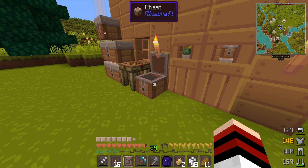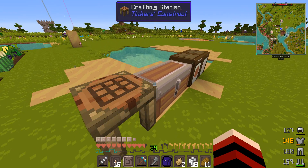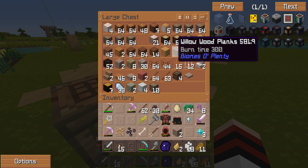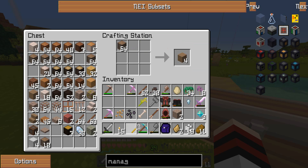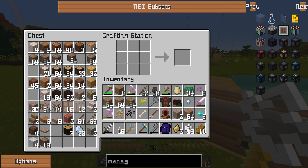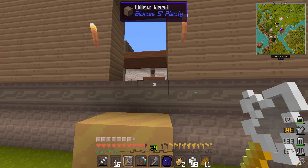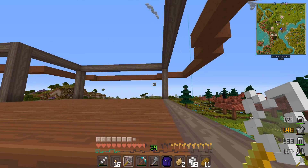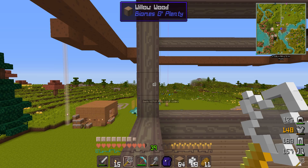Anyway, I'm just going to continue building. For my floor I think I'll use willow planks — yes, I have willow planks. My inventory is a horrible mess but that's okay. I want to finish this house before I really do any ThumbCraft, because having space set up is a crucial necessity for ThumbCraft.